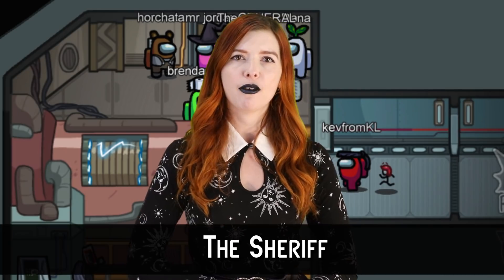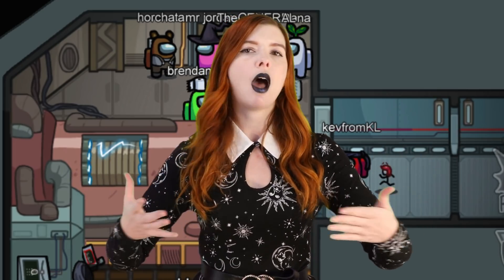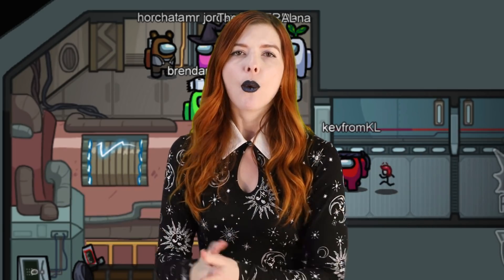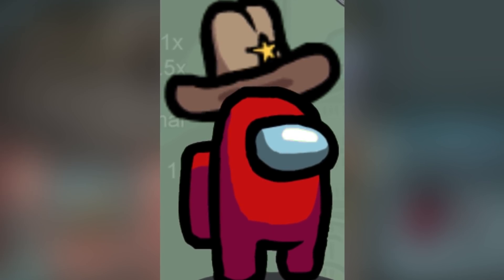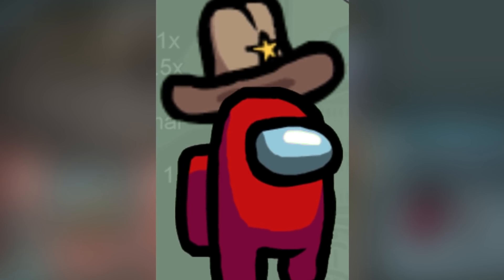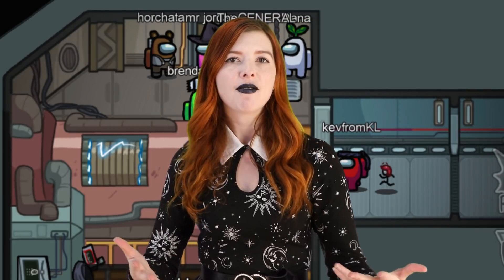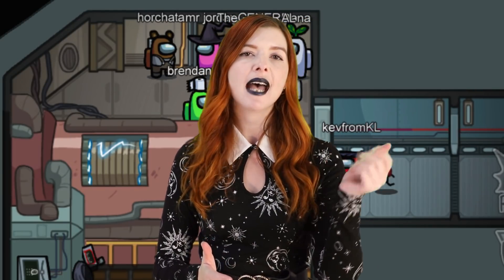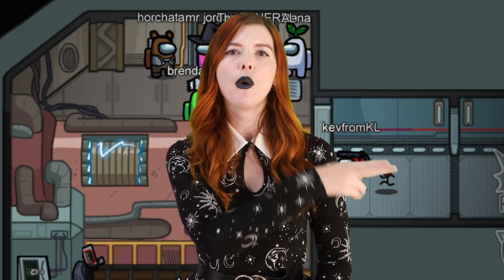Number 6: The Sheriff. The Sheriff has a very important role — it's their job to try and not only catch the imposter but to eliminate them as well. They don't explicitly have to catch the imposter in the act, but they do need to be quite certain the person they are targeting is in fact the guilty party. That's because they have an ability that allows them to shoot and kill the player they most suspect as the imposter. However, if they are wrong and kill an innocent crewmate, they themselves are also eliminated.